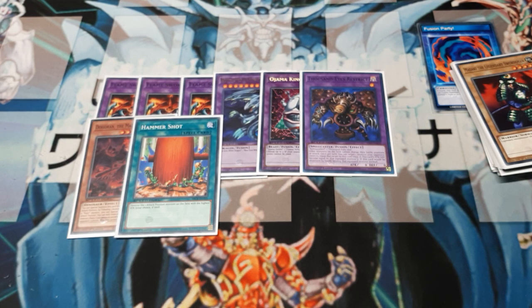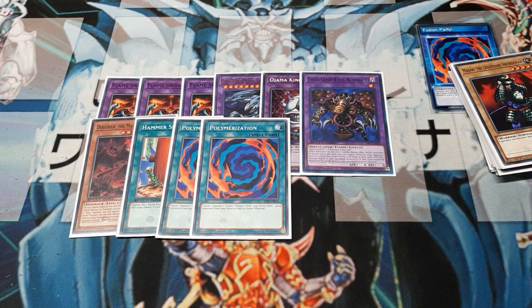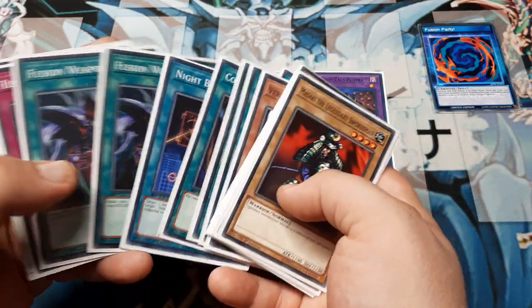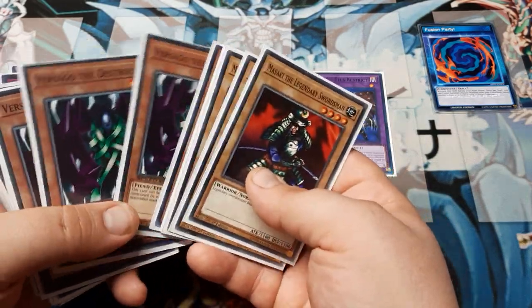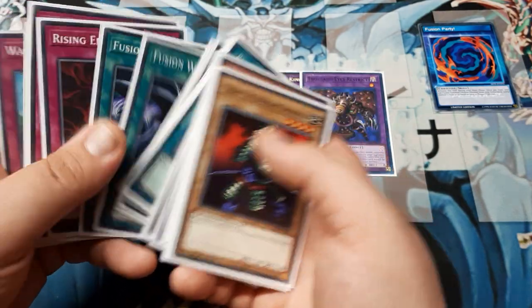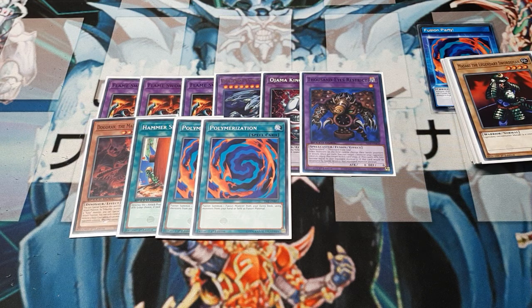Next, double up on Polymerization in the side deck. Going game two or game three, you may choose to get funky with a little more beatdown — maybe you drew too many of certain other cards. I've taken out Fusion Weapons for this before, and I've taken out Waking the Dragons to do this before. It's all about your personal choices while playing. This is always just a guideline, but it's something that worked for me.